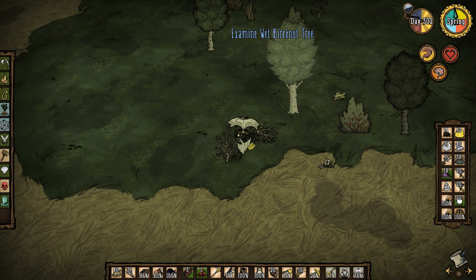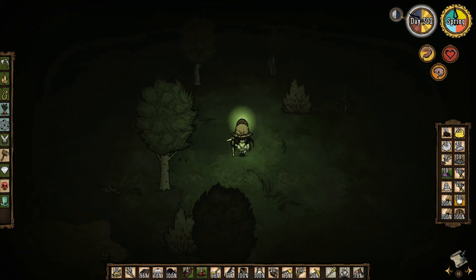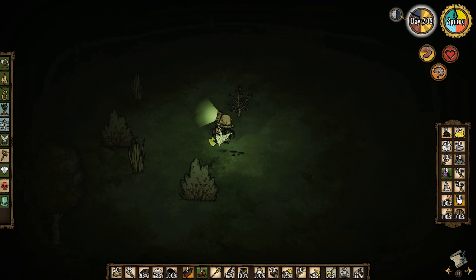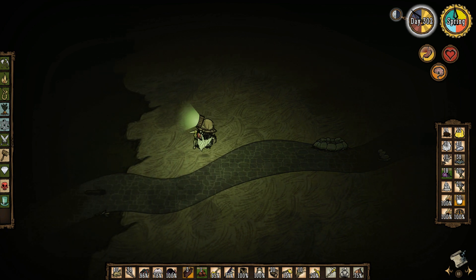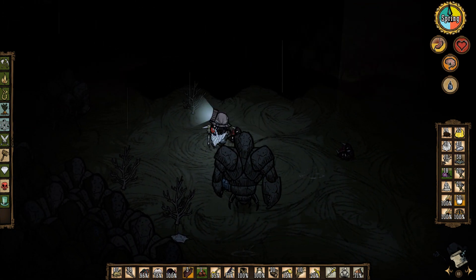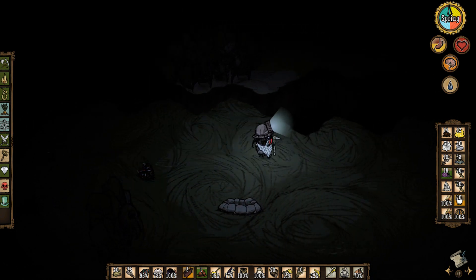Now we're heading back down into the caves and putting stuff away. Chester would obviously be very useful for this, but he's going to die every three seconds. I'm going to be running through the spiders. I really should go get Chester, but I just can't rely on him — I can't let myself get used to having his inventory. I know people will want me to use Chester, but I don't want to rely on that crutch. The spider nests and Chester just don't mix well. They are both my friends and my food.